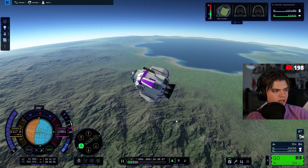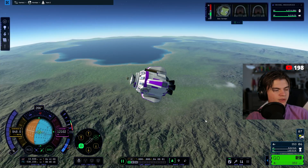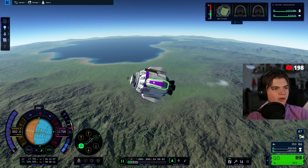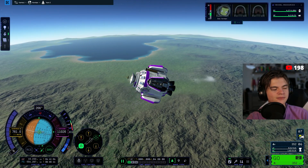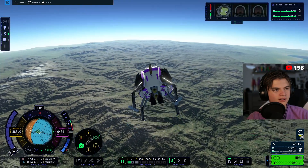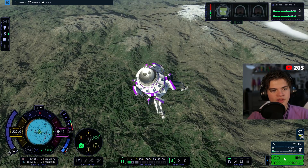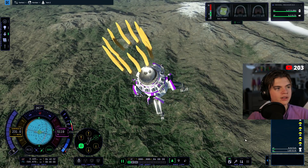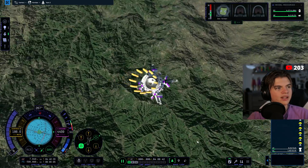We have our parachutes in the next stage. Looks like we're going to land in this mountain area — let's put out our landing legs so we land on the legs. I don't know when to release the parachutes — okay, we released them. Hopefully that's enough to slow us down all the way.